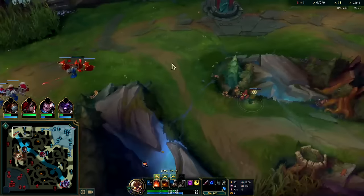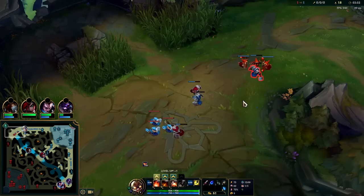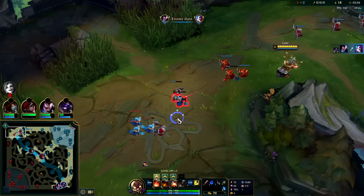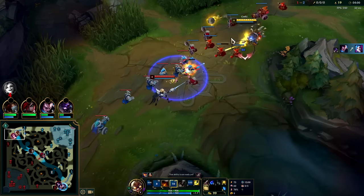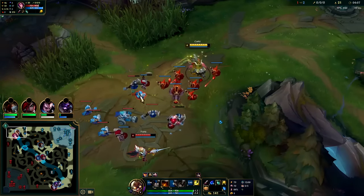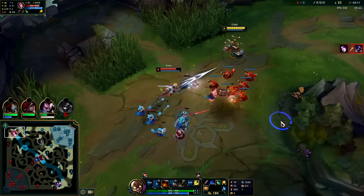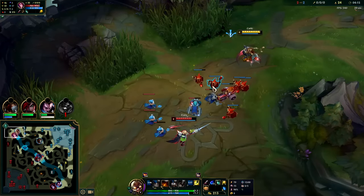If you can afford it, getting a Tiamat and a bunch of Long Swords is also fine. Most games you're not going to be able to do that though — you won't have a lot of gold early. It is easier to play the lane if you're pushing them down because then you can bully them with ranged autos when they try to catch up on last hits. But it does make you a lot easier to die to ganks. Corki has bad base movement speed at 325.